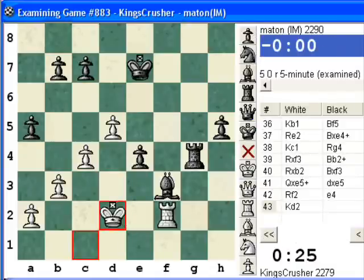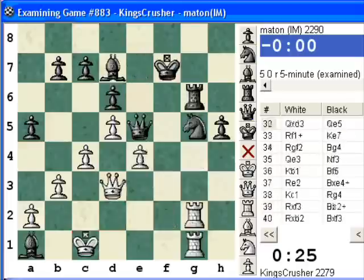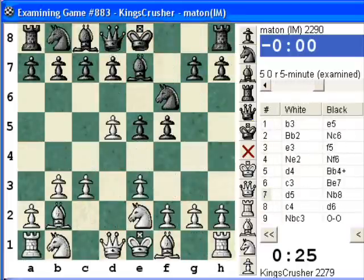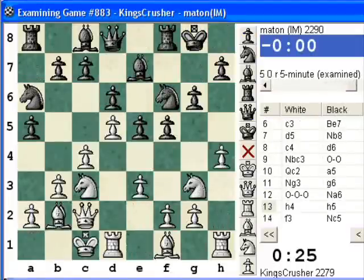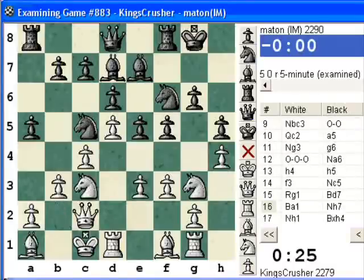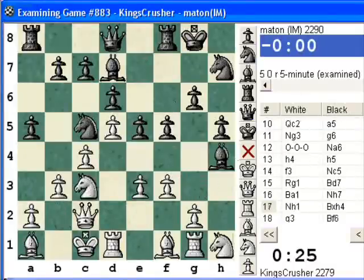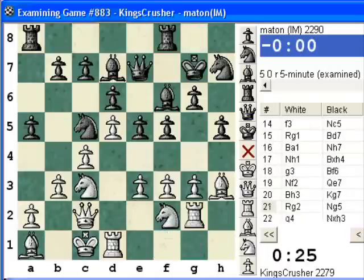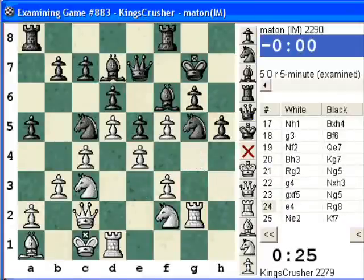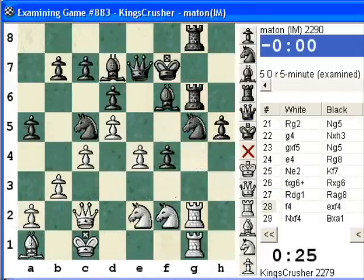There was a bit of pressure there against the IM. I was a piece down for nothing — it's the usual story. It's becoming a repetitive story, but it's difficult to play. When you lose the h4 pawn, the position becomes a bit more desperate. That h4 is just trying to attempt to get an attack. But I'm losing the Bishop here — if I'd taken, he just takes on g4. He gets the f-file, he gets everything else. I just didn't seem to have any compensation. So I think this is the only way to mix things up.